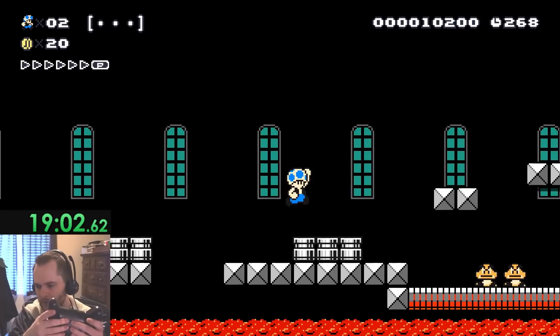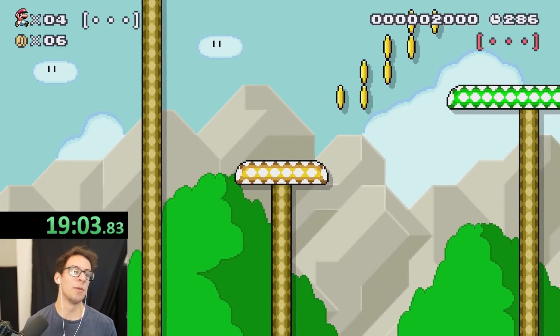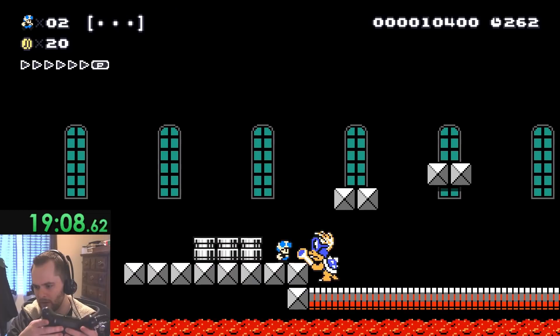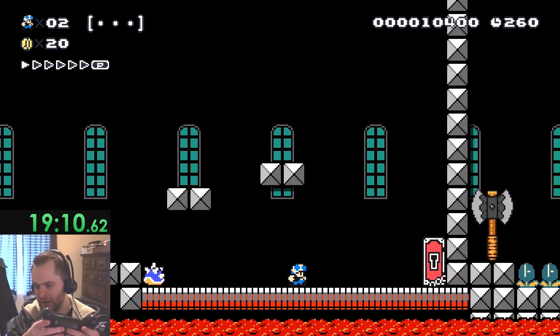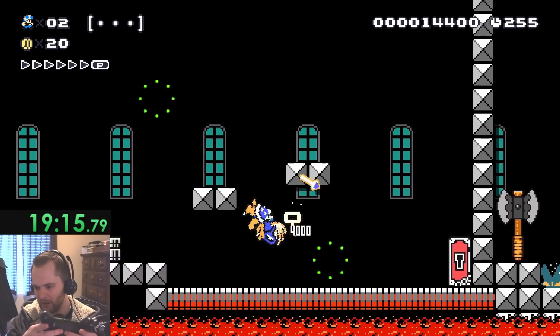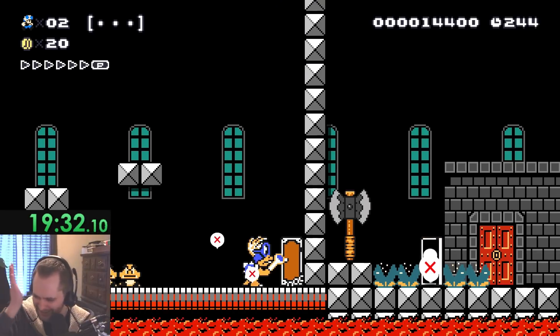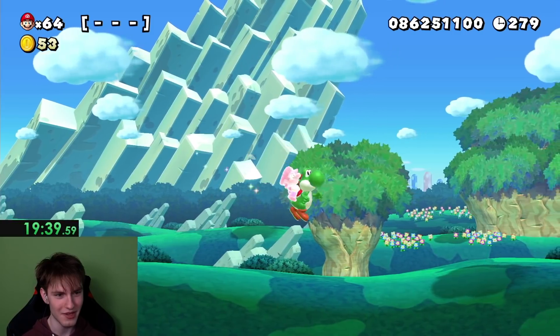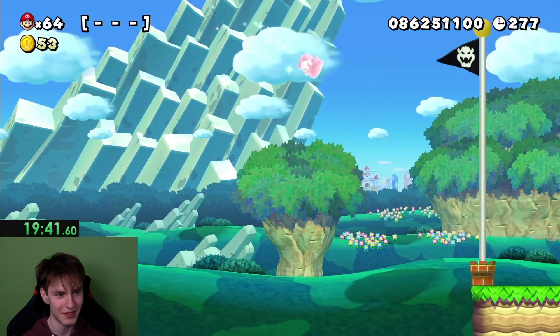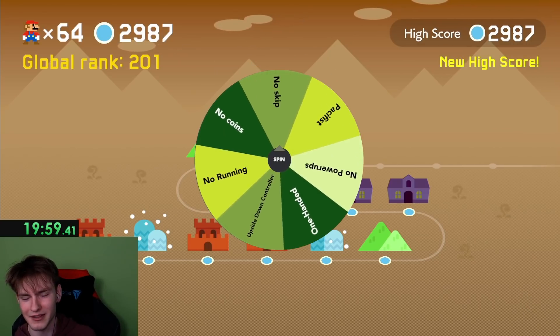Pacifist again. I'm catching up to you, PointCrow. I took damage. I have to kill — I can't beat this without running. If I kill him, I think I win. I'm scared. This guy looks angry. Do I die if I don't have a power-up? How does this keep happening to me? Are we okay to kill the Yoshi? I don't know. But I beat the level. I have seven. I have six. I got no skip again.